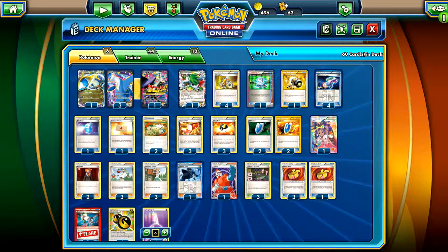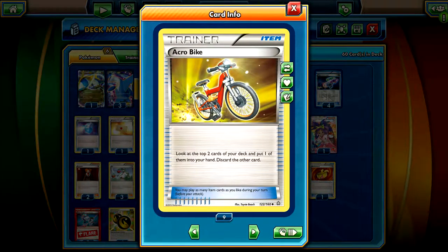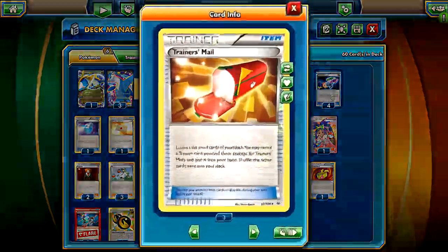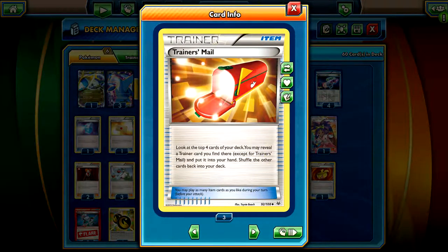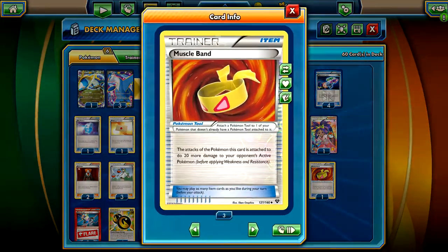The entire idea of this deck is to hope they don't start with anything else besides a 90 HP or less basic Pokemon. You run through your deck pretty fast. You run 4 Acro Bike - this helps you draw through your deck a lot faster and get all the resources you need. We play 3 Trainer's Mail, which just helps with a lot more speed.